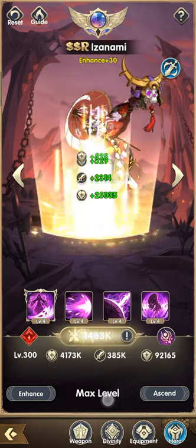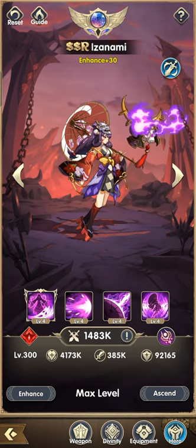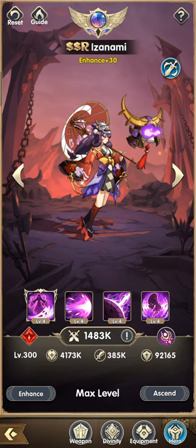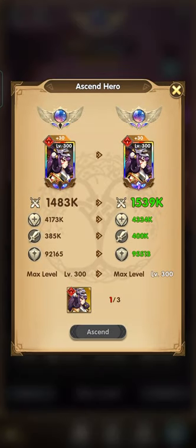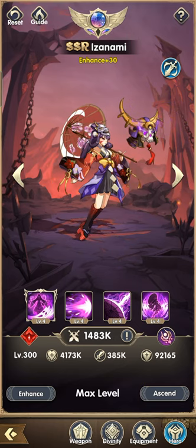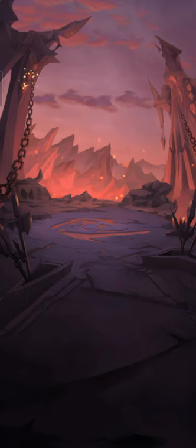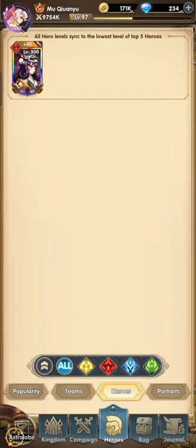Once you reach level 300, all you need to do is wait for your other five lineup units to reach level 300 as well. Every time you obtain an Infinity unit — like the army Infinity shown here — your level cap will break by five, giving you plus five for every Infinity unit you unlock.